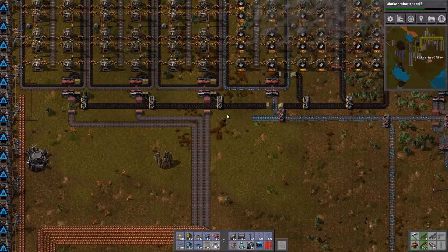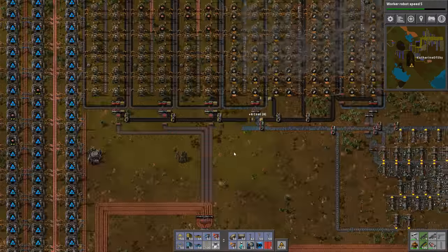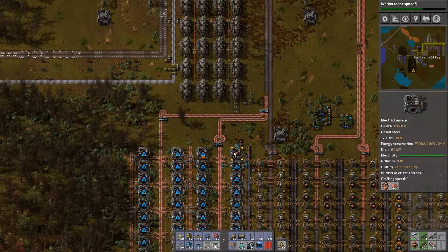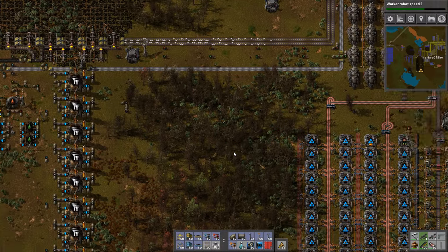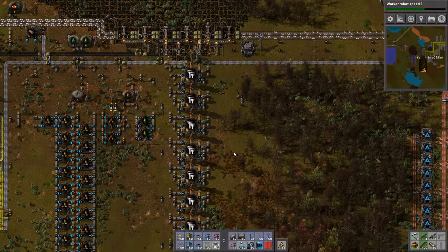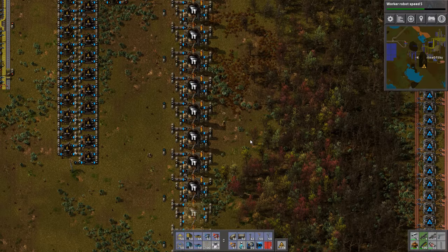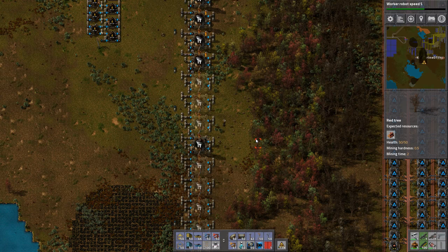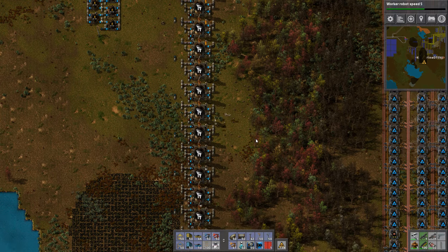I need to get rid of this coal line as well, because this is not needed at all. Let's go through the trees — get my robots to do my bidding. Come on, robots. Look how brave they are — they don't even want me to run down here. They're just going all on their own. Brave little souls.